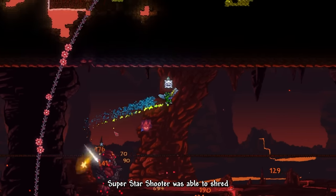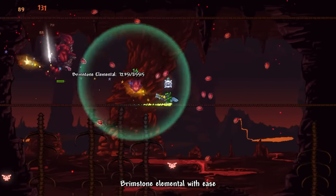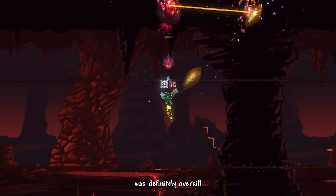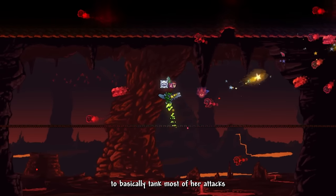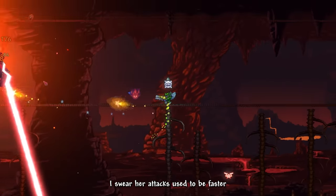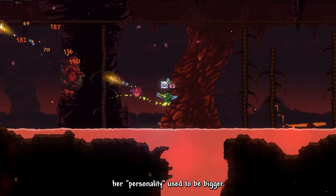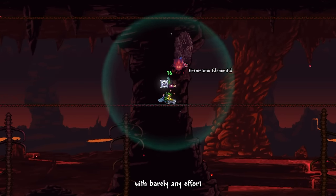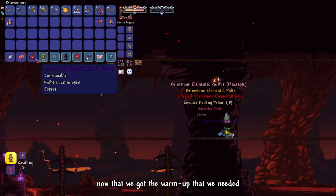As expected, the Super Star Shooter was able to shred the Brimstone Elemental with ease. Chlorophyte Armor against her was definitely overkill — the healing aura this armor provides helped me basically tank most of her attacks. Did they nerf the Brimstone Elemental? I swear her attacks used to be faster. We successfully beat up the boss with barely any effort needed.